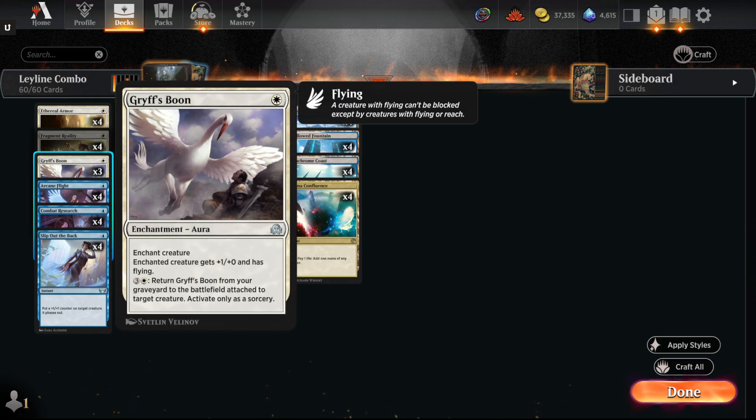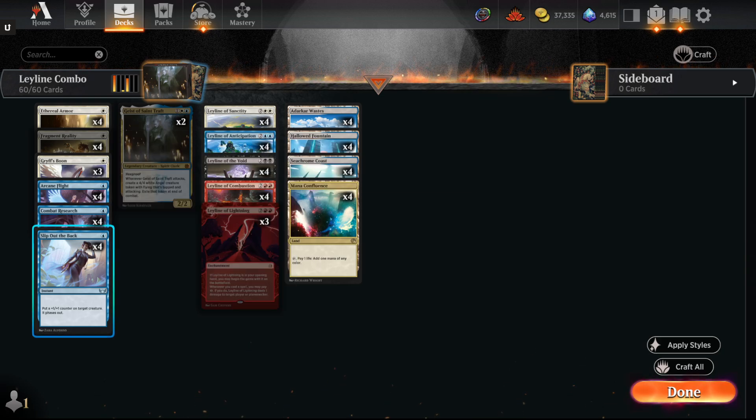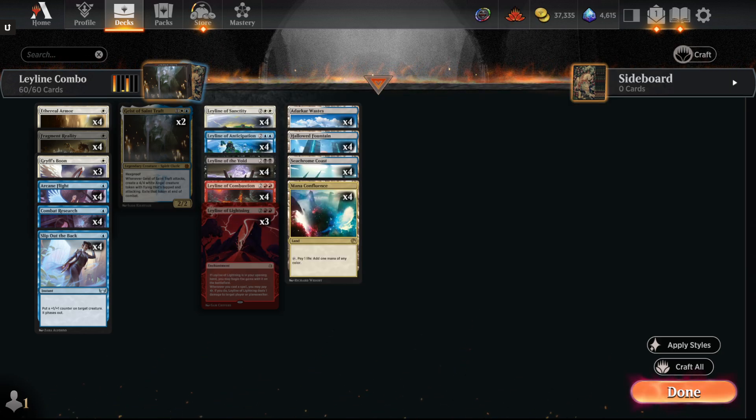You've got Ethereal Armor, Gryff's Boon for flying, Arcane Flight for flying, Combat Research for card advantage, and Slip Out the Back for protection. Slip Out the Back can also target the angel token on your end step — you do it before it gets exiled, so it just phases out and you keep it in play. So that's kind of the combo. It's cheeky wins that you sneak out that way.